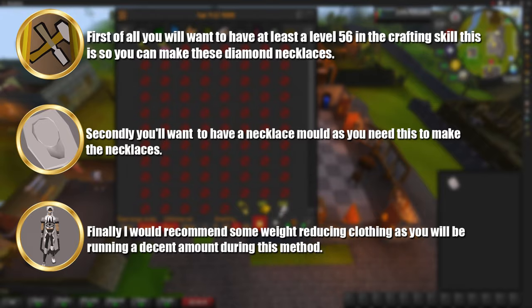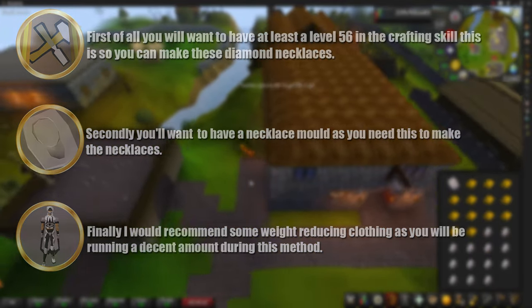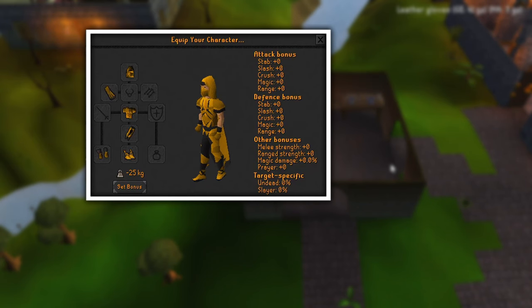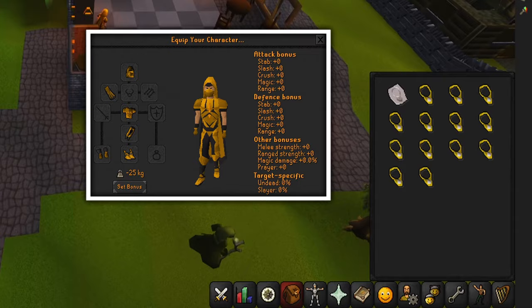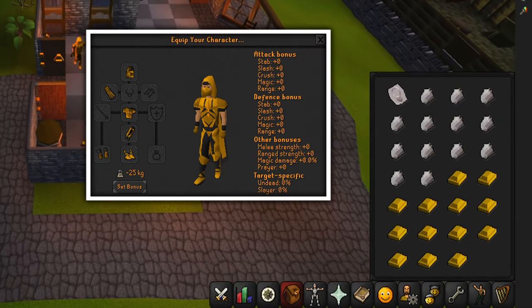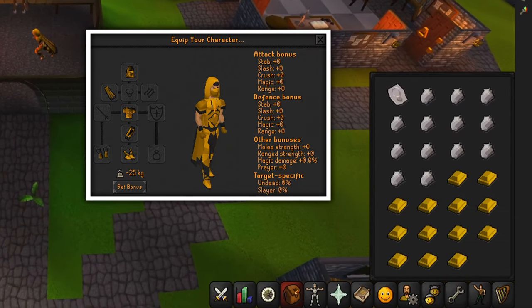A good option would be a full graceful outfit. My gear for this video is very straightforward — all I am wearing is my weight reducing clothing, and I have gone with a complete graceful outfit, which you can obtain by doing rooftop agility. My inventory is very simple: all I have is 13 gold bars, 13 diamonds, and a necklace mold.